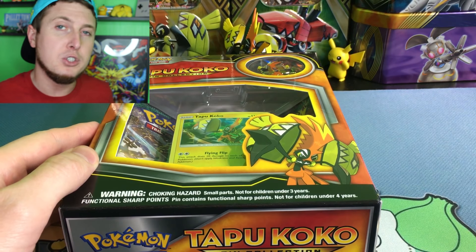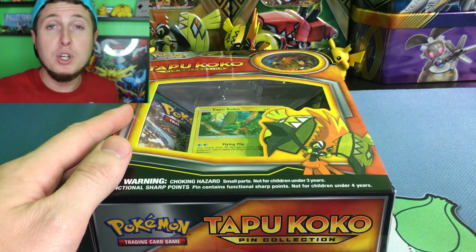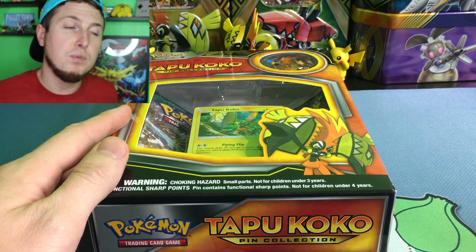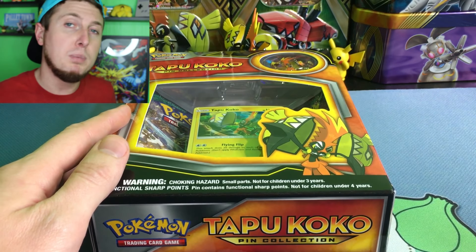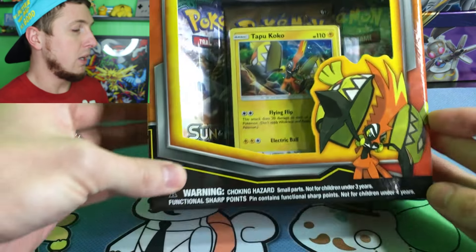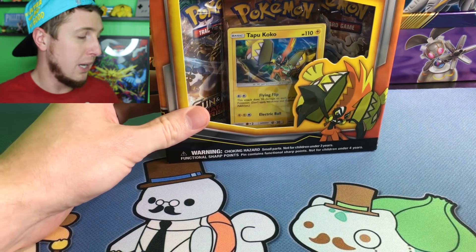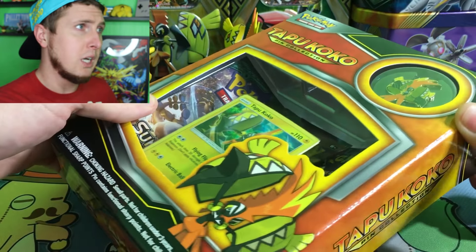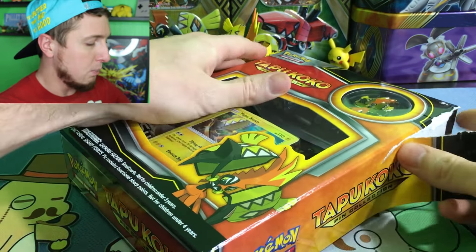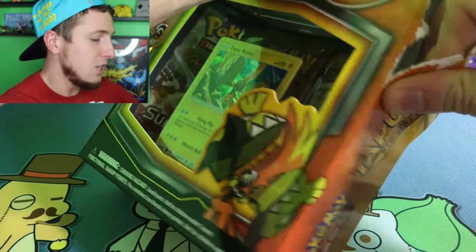The link to his channel will be in the description below. We're going to do a little pack battle — he challenged me to the Tapu Koko pin collection, and it's based off of your guys's vote. Watch my video and then go watch Smash Master 1234's video, and let us know in the comments below who you think had the better pull. I've opened a Tapu Koko pin collection before and actually pulled some awesome pulls — two ultra rares, I think both were full arts. So I've had some pretty good luck with these boxes.